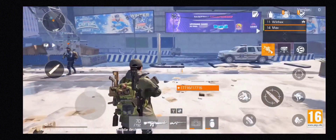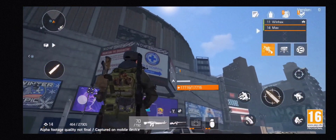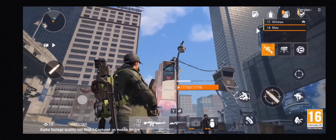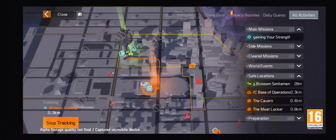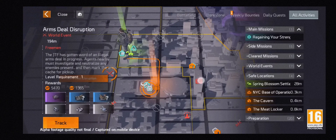As we walk out of the base of operations, we get our first glimpse at a New York recreated on your mobile device. The game is totally open world and the city is huge, so we'll be using the minimap tool to identify the task at hand and pinpoint its location.